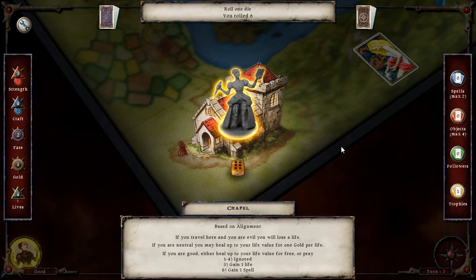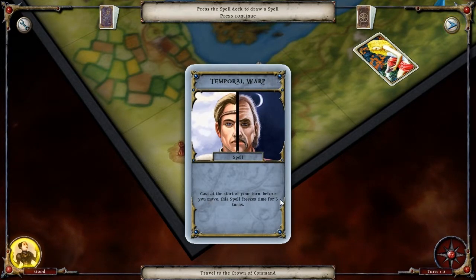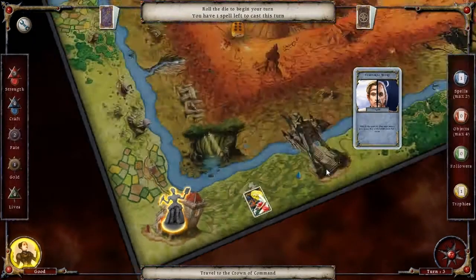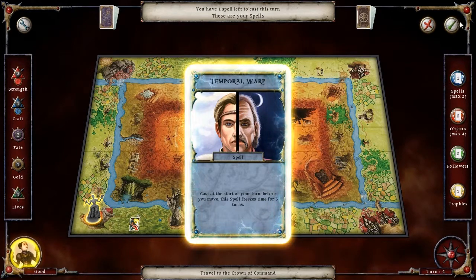Pray. I gain a spell! What spell do I get? I've never seen this one — Temporal Warp. Cast at the start of your turn before your move, this spell freezes time for three turns. Well, not that it matters much. Let's just get this spell out of the way now.